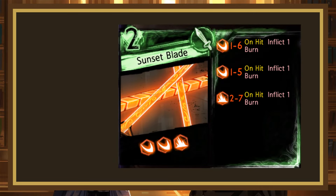Sunset Blade is yet another 2-cost. This one rolls 1-6, 1-5 slash, 2-7 blunt, all inflicting 1 burn on hit. The rolls on this page are pretty bad, but the damage is pretty high — being 3 offensive dice and 3 burn. I wouldn't run more than one of these, but I think the first copy is a C+ purely off of its damage.